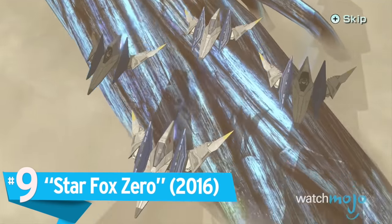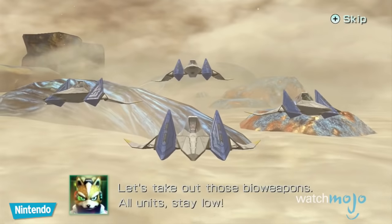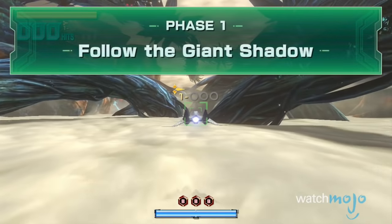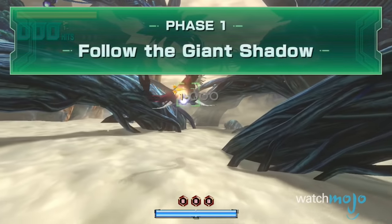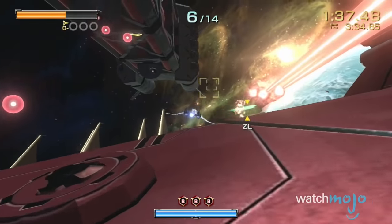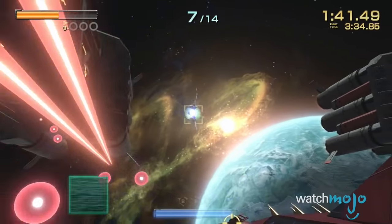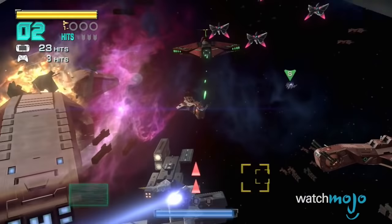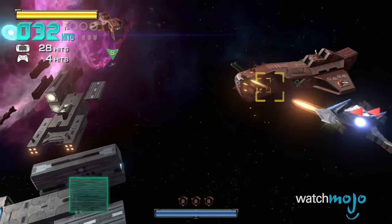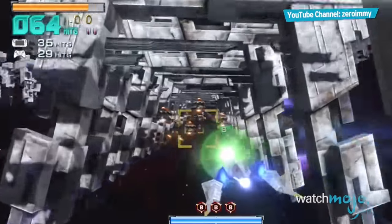Number 9: Star Fox Zero. While the game overall has some of the weirdest controls for a single player campaign in Nintendo's history, Star Fox Zero does have an enjoyable experience in the form of cooperative play. As co-pilots in the iconic Arwing, two players can split the tasks of a single player experience, with one player shooting every enemy in sight while the other puts their piloting skills to the test.